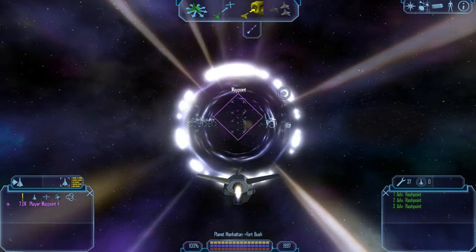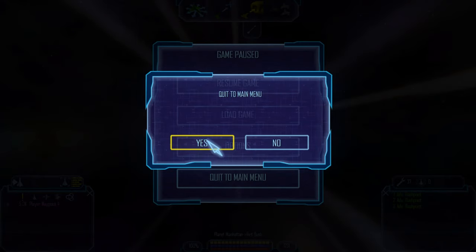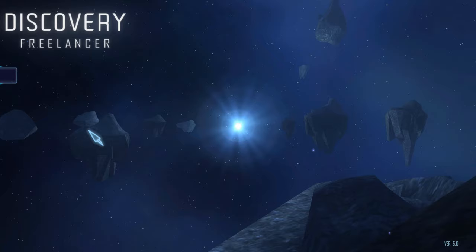So we'll just go into multiplayer. You press F1, click to main menu, and here we are — select Multiplayer.